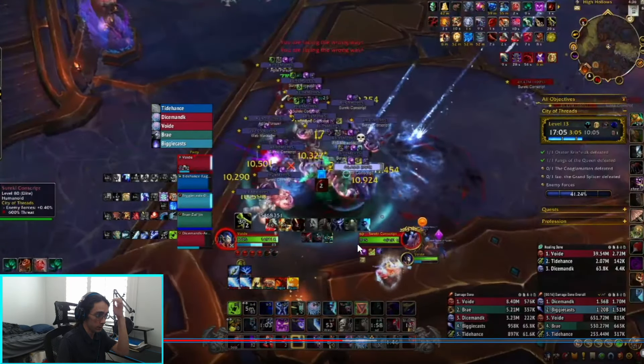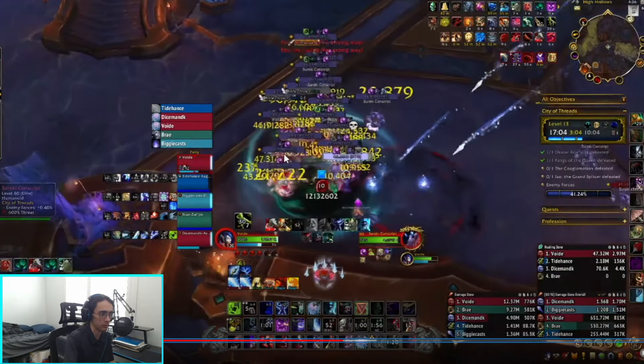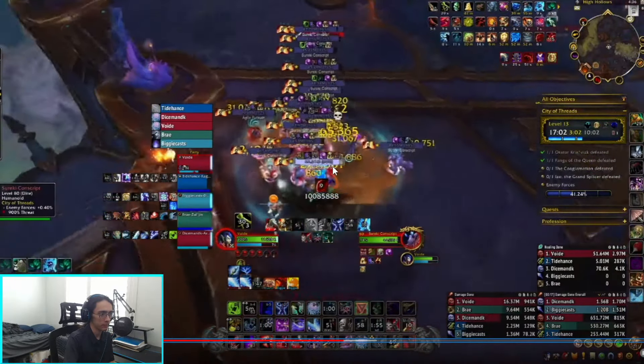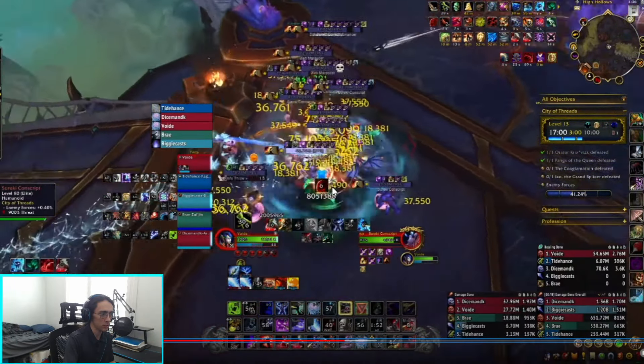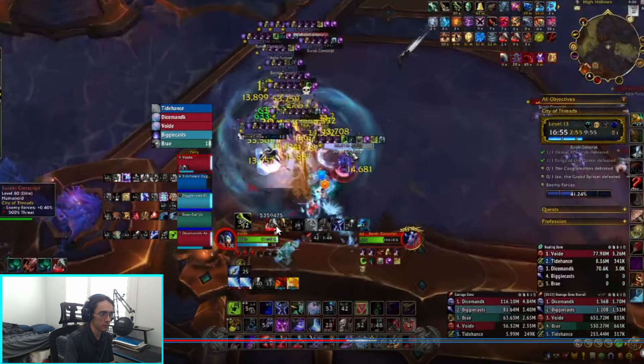I'm going to be using Blood Boil so I can get at least some kind of Umbilicus proc. Then after I get some kind of health back, I'm going to drop Death and Decay so that they're slowed — that way I can group up the rest of the packs. Now I could have gotten this pack over here too, but I'll mind that next time.